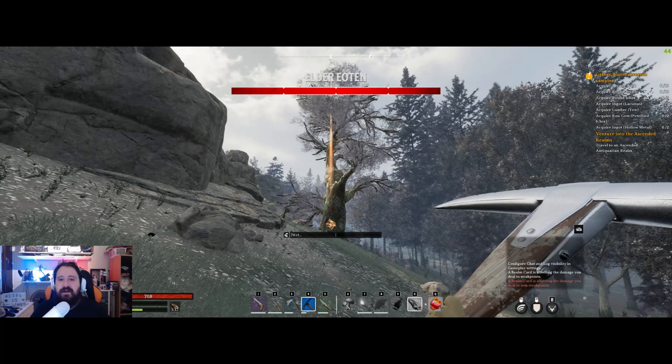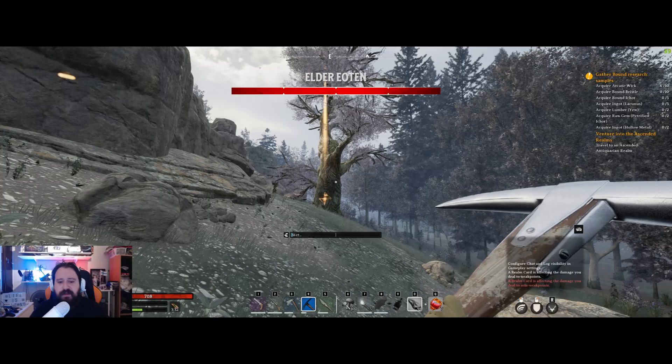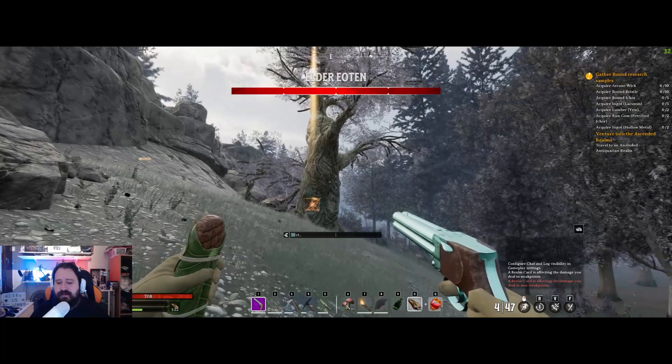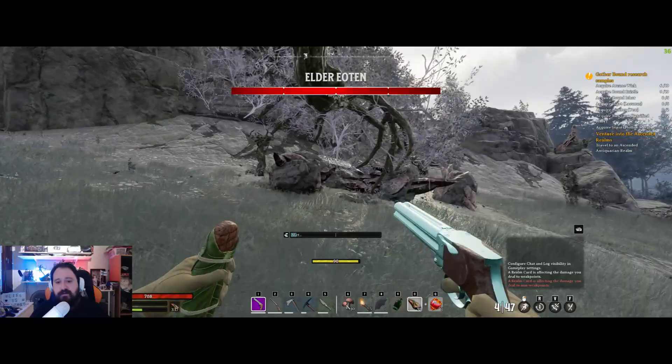The way I did it, I killed the tree. You can see here the elder yotun tree is pretty easy to find once you get the enchantment — it will save you a lot of time. I will try to kill it so you can see the move set and be prepared if you decide to fight it.